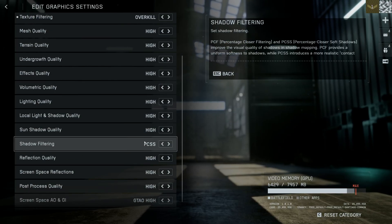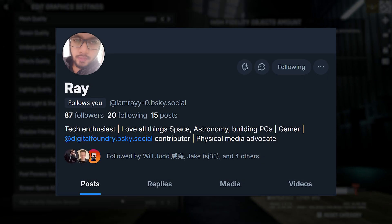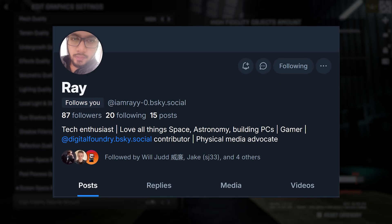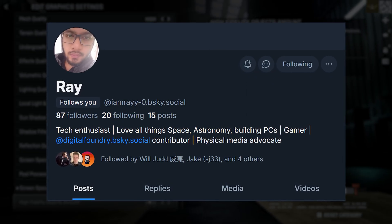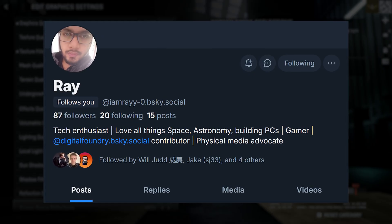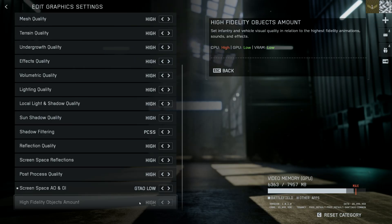Getting right into it, the optimized settings showcased in this video have been worked out by DF contributor Rayyan. He's helped in the past and does great work. These settings were derived on an 8GB RTX 3070 at 1440p running at native resolution DLAA. Let's start with those most intensive settings and work our way down.